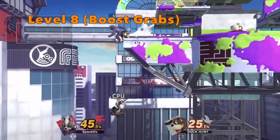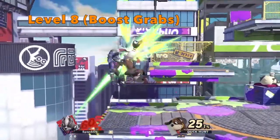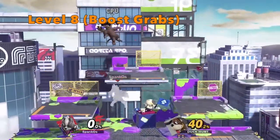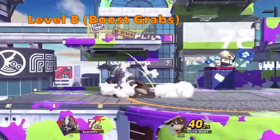Level 8 CPUs marked another huge shift. Grabbing, or boost grabbing, requires a slight bit of offense on the opponent's part. I'm actually shocked that the CPU starts to use its grab effectively this late in the list. It also begins to use short hop a little better too. Overall, more aggressive than its predecessors.